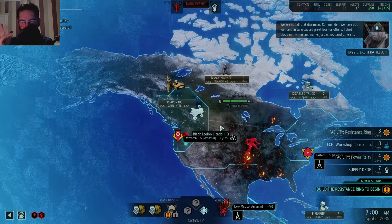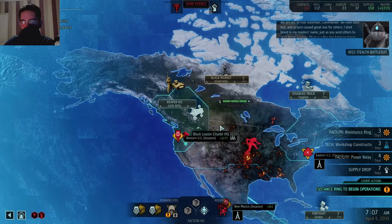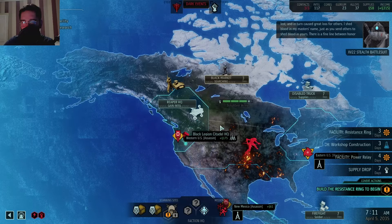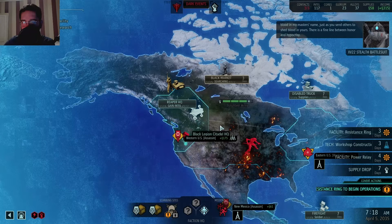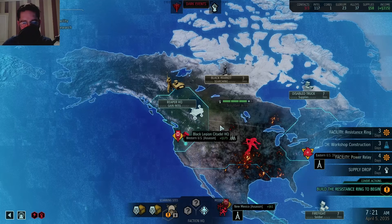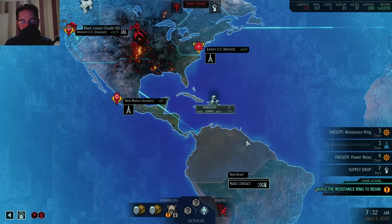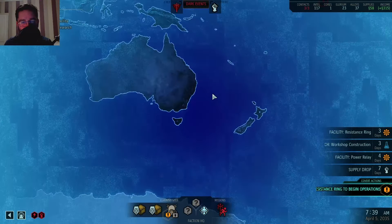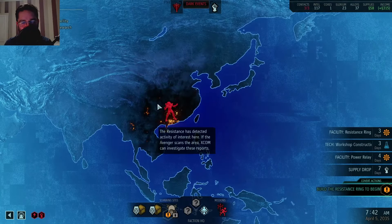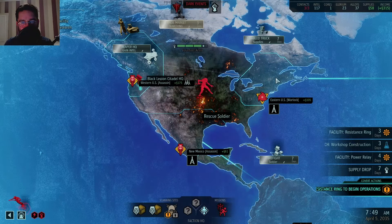I had to download some DLC - the War of the Chosen - which adds a whole bunch of features I don't understand, so I don't expect to win this campaign. That's okay. I think an honorable last stand is probably the way forward. I kind of want to go here to protect home - I want to make sure England's okay - but got some baddies over here. I don't think we can cross this sea, so we probably need to go this way. As you can tell, we're defending America. Every time aliens happen, America's where it all starts.